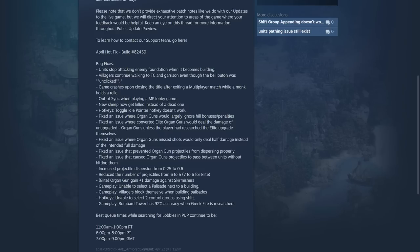Fixed an issue where organ guns would largely ignore hill bonuses and penalties. Fixed an issue where converted elite organ guns would deal the damage of unupgraded organ guns. Fixed an issue where organ gun missed shots would only deal half damage instead of the intended full damage. Considering that organ guns have a base accuracy of zero, it means that all of the extra projectiles are dealing half damage, which is not supposed to be the case. They're supposed to deal all of their damage across all the targets that they actually hit. Fixed an issue that prevented organ gun projectiles from dispersing properly, and fixed an issue that caused organ gun projectiles to pass between units without hitting them. Increased the projectile dispersion from 0.25 to 0.6.